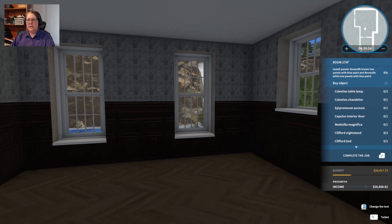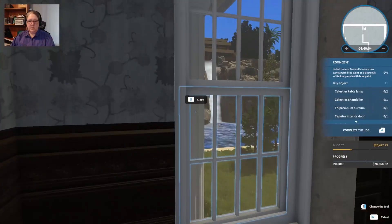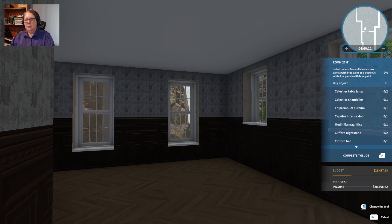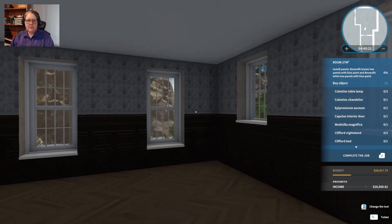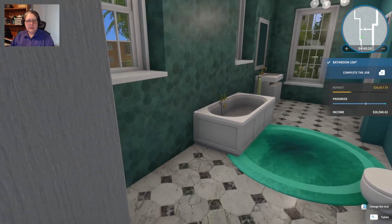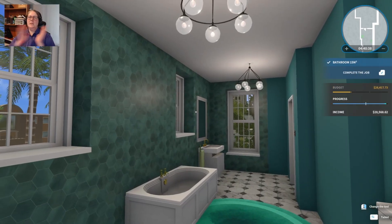Last room of the house and we have 26 grand to spend on it. If I go over budget on 26 grand I'll be upset. Install panels - Bearwolves brown low panels. We're also at the end of our time so I think, upset or not, this is where I'm going to leave you. We have one more room to do - Bearwolves brown low panels with blue paint, and Bearwolves low white panels with blue paint. It looks like it's another bedroom, maybe a servants room or a guest room. I like it in its own little green way. On that note guys, please hit like and subscribe - I'll check you later, take care!